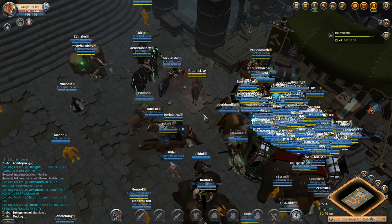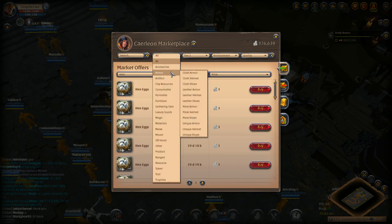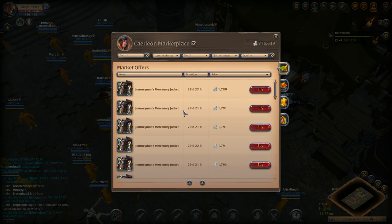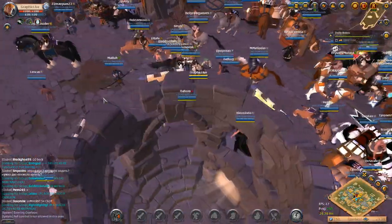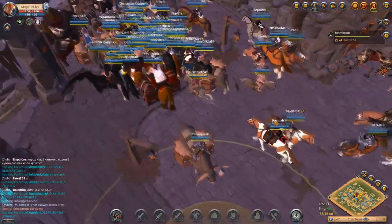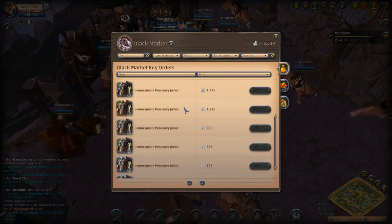Hey everyone, it's your boy Graphic back with another video. Today we're going to be looking at how to make the most silver possible without using gathering as one of the ways to make money. As you can see in the top right corner, I now have 376,000 silver. In the last episode I said I was going to go to Fort Sterling, change realm gates, and then go for hidden treasure — instead I decided to do something different.